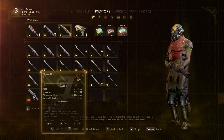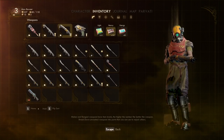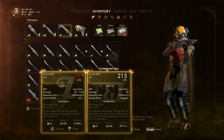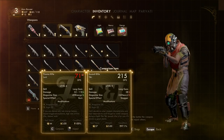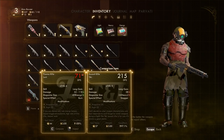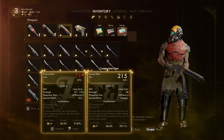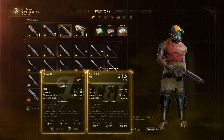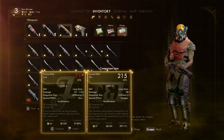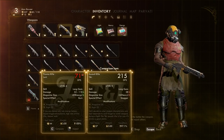Let's take a look at the stats — ew, 71 DPS? Really? That's sad. It can hold a lot, and it's got a damage range. The special effect is burn. 'If you could choose only one energy-based weapon with impact-triggered explosives and high rate of fire, choose Jock.' I'll probably use it just for the lulz. The burn might be useful. Its damage range is 52 to 118 — so how can its DPS be so low when the damage range is that high? The assault rifle does 28 damage per hit but much higher DPS, so the plasma rifle must fire really slowly.